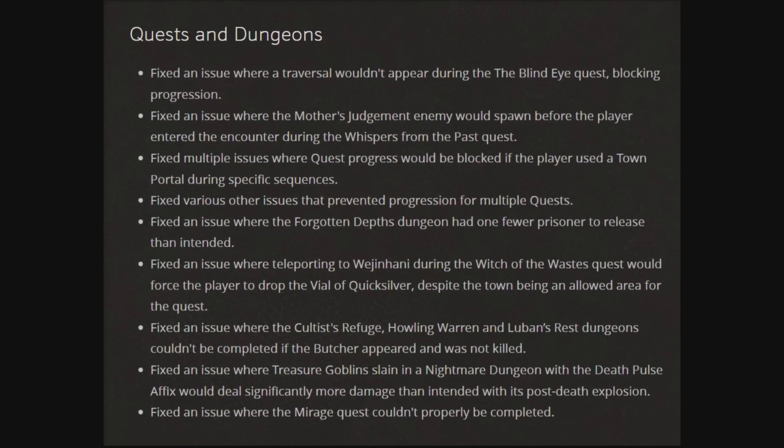Next up we have quests and dungeons. Fixed the issue where a traversal wouldn't appear during the Blind Eyes quest, blocking progression. Fixed the issue where the Mother's Judgment enemy would spawn before the player entered the encounter during the Whispers from the Past quest. Fixed multiple issues where quest progress would be blocked if the player used a town portal during specific sequences. Fixed various other issues that prevented progress from multiple quests. Fixed the issue where the Forgotten Deaths dungeon had one fewer prisoner to release than intended. Fixed the issue where teleporting to Wenhanjei during the Witch of the Waste quest would force the player to drop the Veil of Quicksilver despite being in an allowed area for the quest. Fixed the issue where the Cultish Refuge, Howling Worn, and Lubin's Rest dungeons could be completed if the Butcher appeared and was not killed. Fixed the issue where the Treasure Goblin slain in a Nightmare dungeon with the Death Pulse Affix would deal significantly more damage than intended in its post-death explosion. Fixed the issue where the Mirage quest couldn't properly be completed.